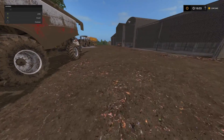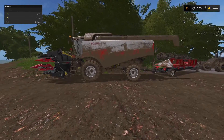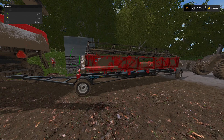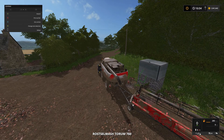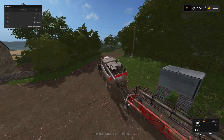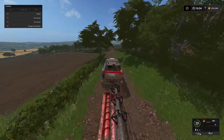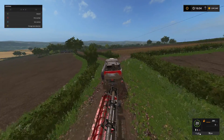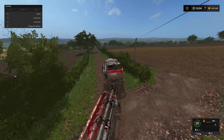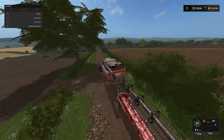Everything — all the equipment, all the grain, any silage we've got kicking around — is basically going to be sold. As you can see, we've got our Torum 760 harvester here with the corn header on the front and the grain header on the trailer. It's all connected up, so let's get this down to the store and get it sold. Definitely not going to need this anymore. Yeah, it's been a very good map to play — enjoyed it. There are a few little quirks in the map making things a little bit of an issue, but we can live with that.